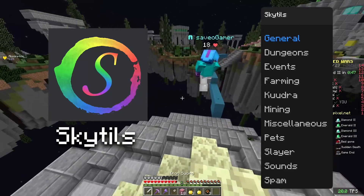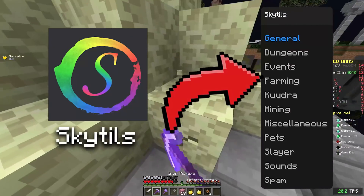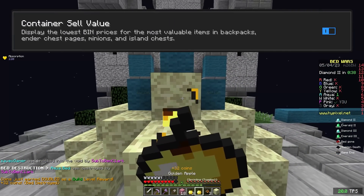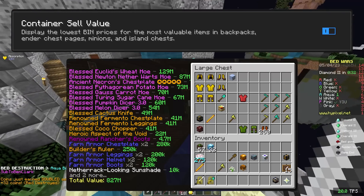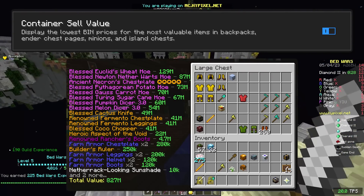Skytills has tons of features, from dungeons, to Kuudra, to pets, to slayers. Similar to Sky Hany, I can't go through everything, but the one part I use a lot is their Container Cell Value feature. Pretty much if you open any chest, ender chest, or backpack, it'll give you a combined estimated valuation of everything inside. I often use it to go through chests I previously dumped stuff in to find anything valuable.